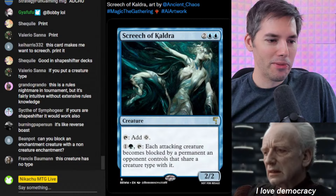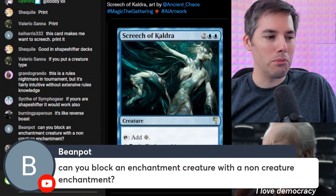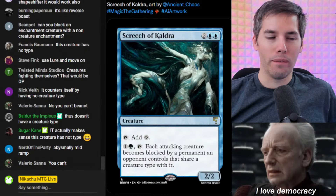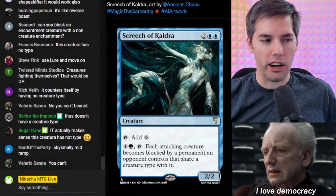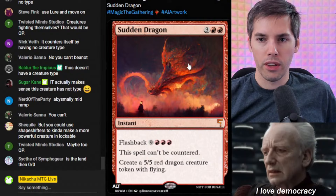It's like reverse boast. Can you block an enchantment creature with a non-creature enchantment? Probably not because it can't legally block — although they did say permanent. They said it can be blocked by a permanent, so it could be blocked by maybe a land. We need to see the errata on this. Looks like we're going to be printing this one — Cauldre's Screech is hot.